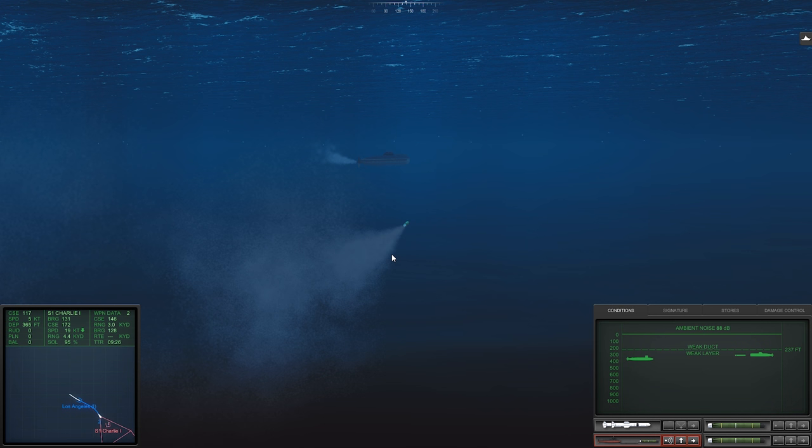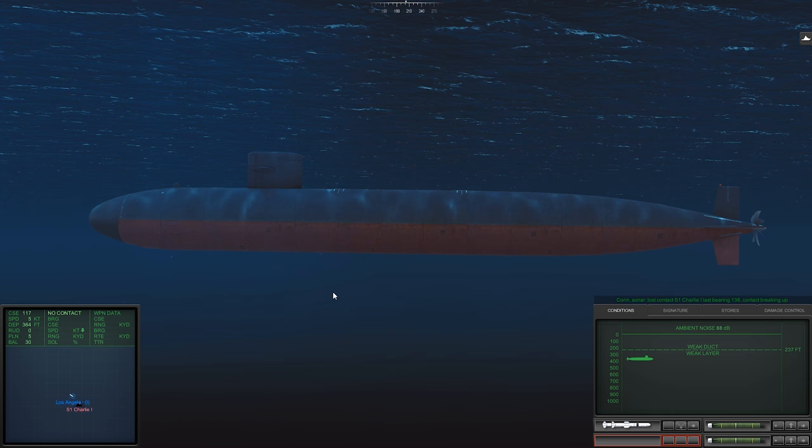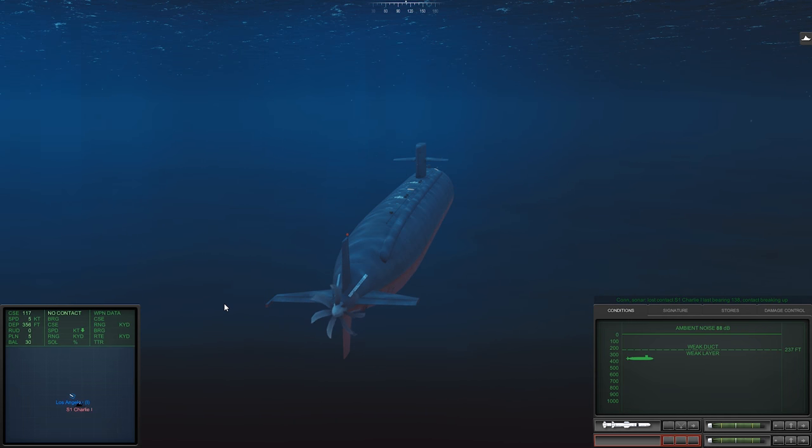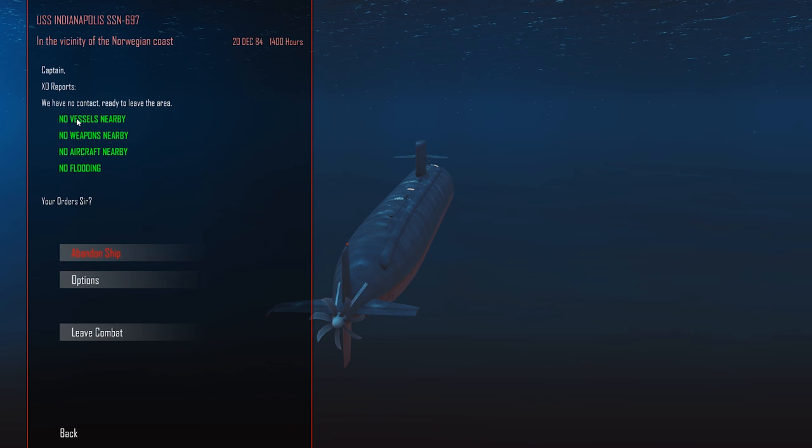That target is very clear now. Con sonar noisemaker bearing 112. You ain't tricking this torpedo. Contact Sierra one, last bearing 130. Let's head above the thermal layer, see what we can find there. If we can't find anything, we'll do one active ping above and one below. If we find nothing we'll leave the engagement zone. It says no vessels nearby.